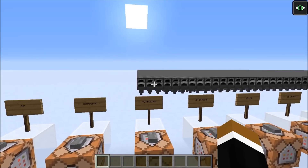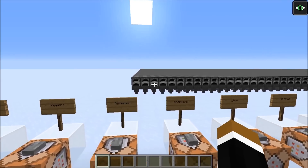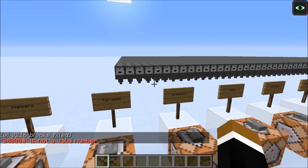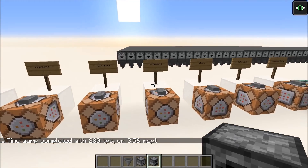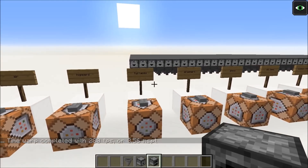So it's definitely not beneficial in normal circumstances to put furnaces on top of hoppers. But it's actually useful to put droppers on top — let's do a quick test. With a layer of droppers on top we get 280 TPS, that's 73 TPS more than with just an air layer on top of the hoppers.